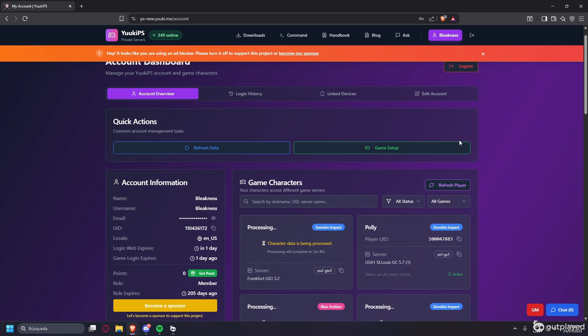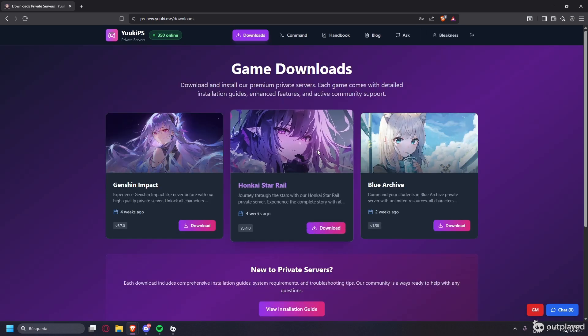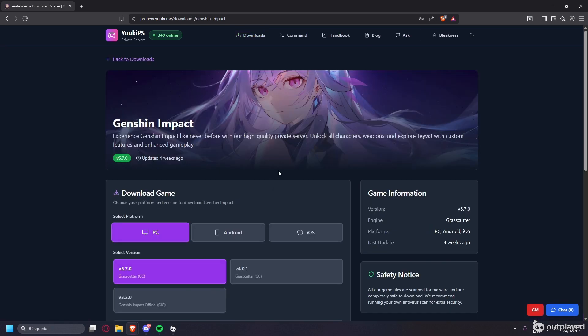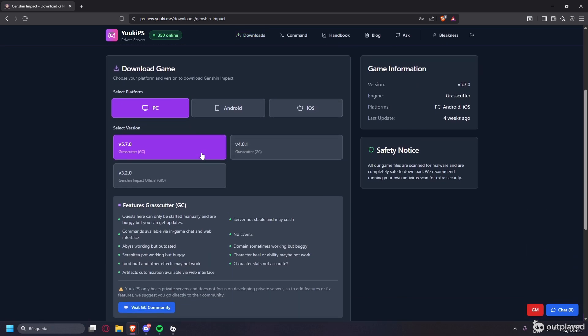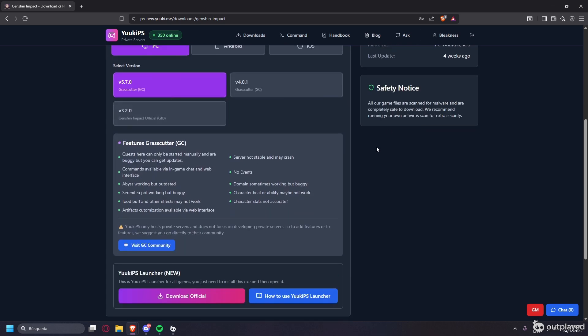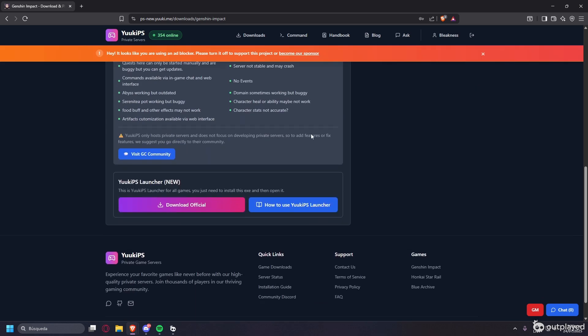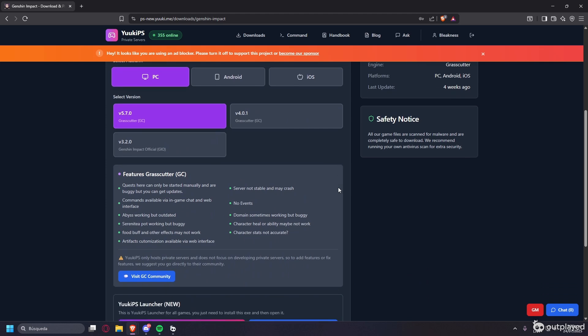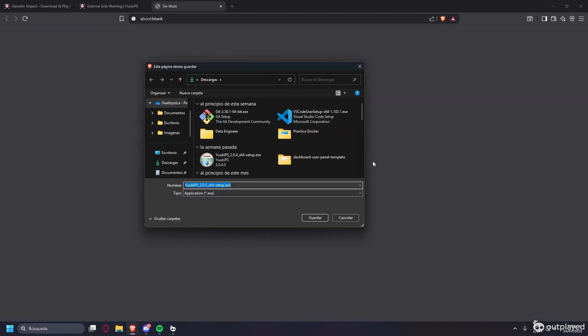Once you're on the website, you're going to download the launcher for whichever game you want. Just come here to Genshin Impact, check the version and all the information here if you want to read it, then go to Download and hit Continue. You'll get your setup file.